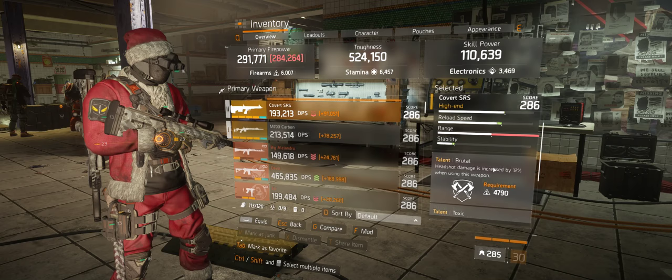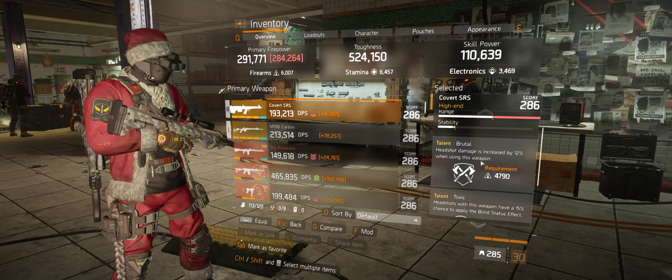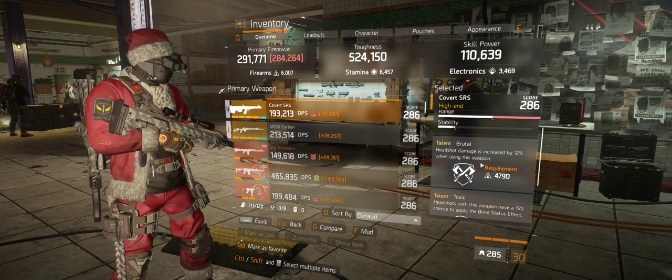Talent-wise, the closer range sniper runs a Brutal, Toxic, Vicious mix. I may think about putting Meticulous in here — it seems really advantageous for a Hunter's Faith build. I'm used to working with stuff like Lone Star where you want to avoid Meticulous like the plague, unless you're using sawn-off shotguns.